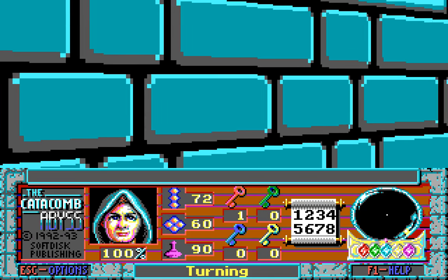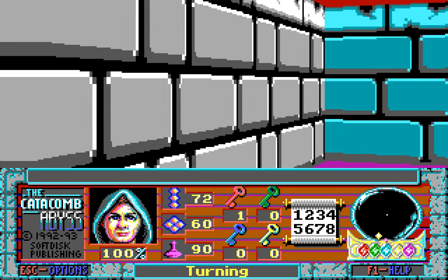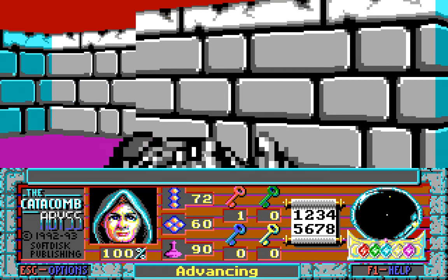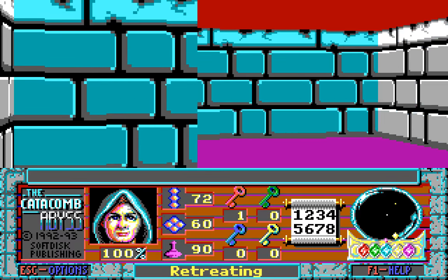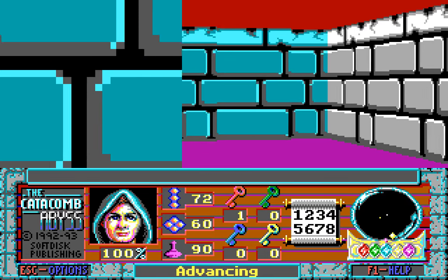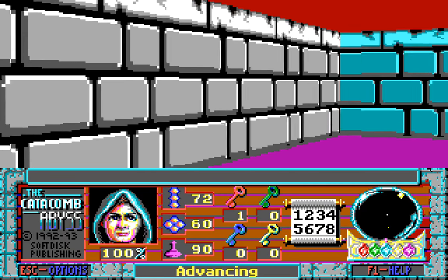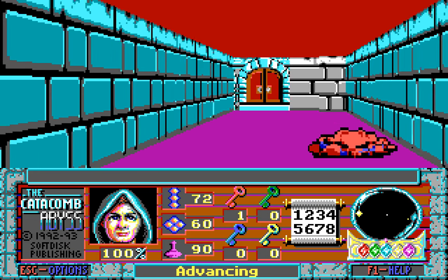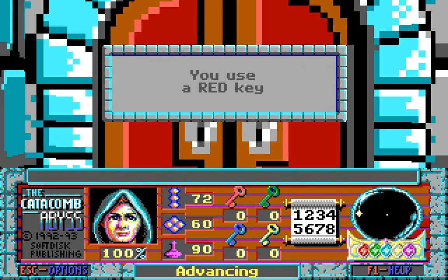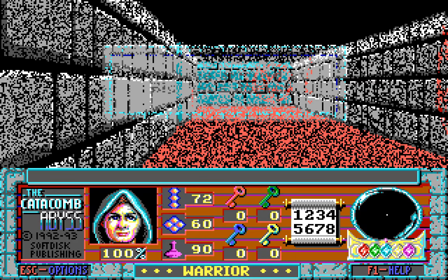There are more enemies around here — might as well go and fight them. Anything in here apart from more enemies? And even more enemies? Nothing else here — finally, the blastable walls end. Now we're going to get out of here, if we can find the way out, which involves not getting lost. There's the door — excellent! Use a red key! And we're now back in Big Jim's domain. I think we've gone through these in the wrong order, but that's alright, because there's one more area we need to explore.